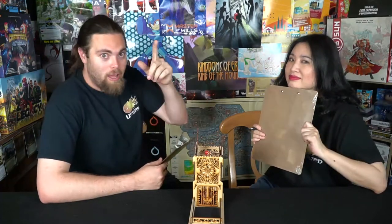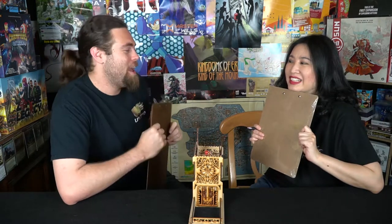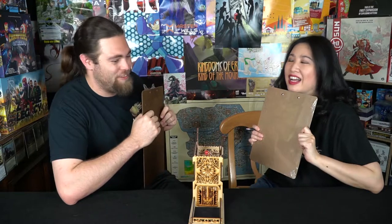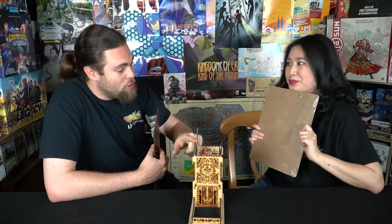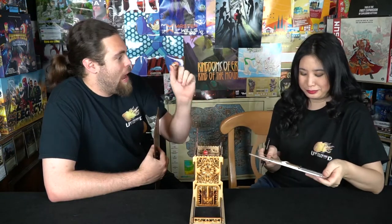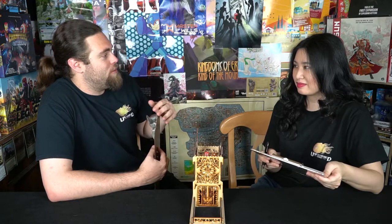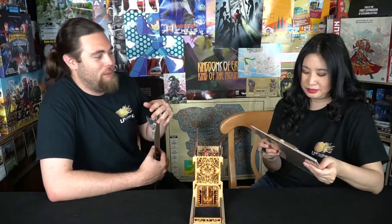So in keeping with the Unfiltered Gamer channel format, we're going to do our Top 5, along with trying to deduce what our opponent's top 5, 4, 3, 2, and 1 are. I doubt we'll get any of them right, but it'll be fun nonetheless. We're also going to be using our Black Thumb Dice Towers — I will be brown and you will be red. Whoever gets the higher roll decides who starts and goes first for deduction.